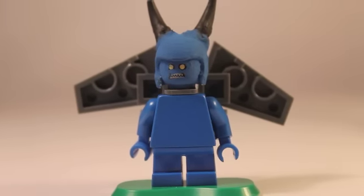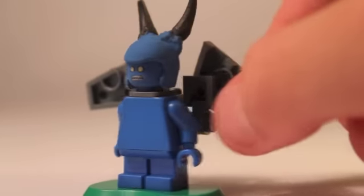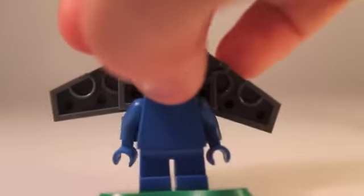I'll start with the Minion first. I made a custom helmet sort of to give him the horns. Funny story is that I was actually going to originally use these horns to make a LEGO Maleficent, but I never got to that, so I just decided to turn it into a Minion. He's got a completely blue torso and brick-built wings. So there's the Minion.